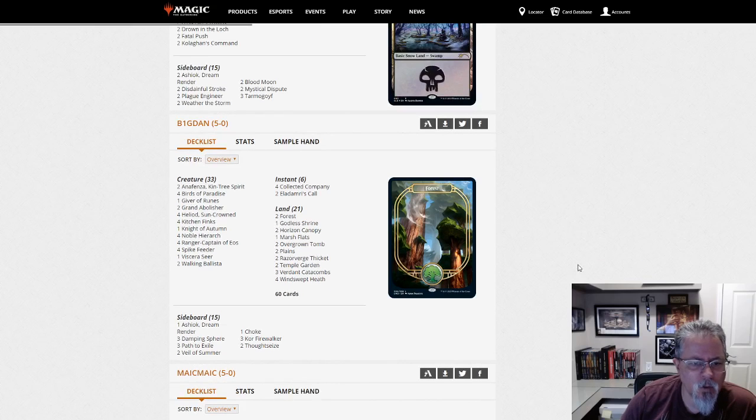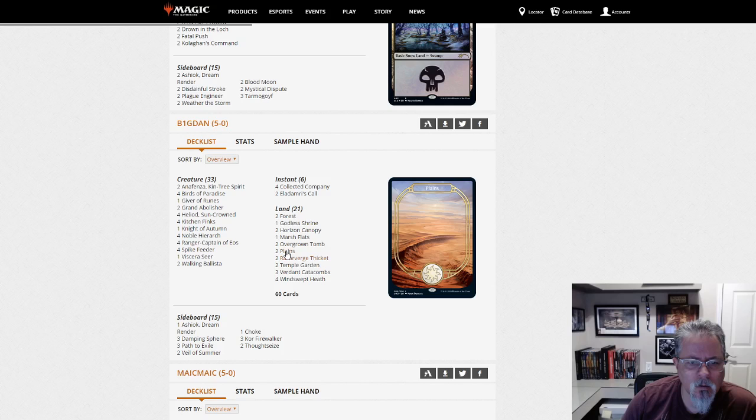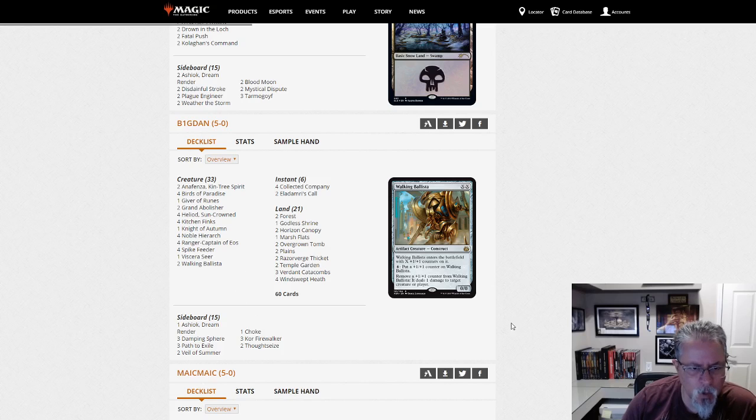Big Dan with another Ballista Heliod deck with Collected Company — this one is Abzan. Grand Abolisher, on Abzan — Ranger Captain. So this is a couple of different Heliod-related combos in here, no Devoted Druid combo, so this is definitely an Abzan Heliod deck.